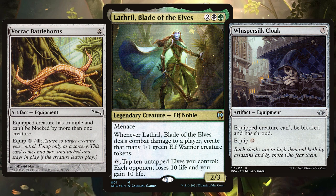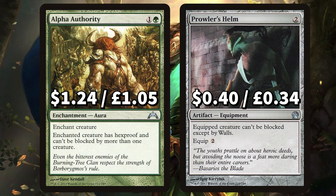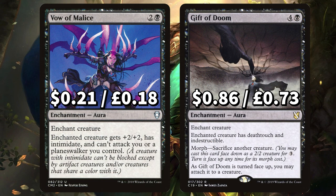Both these give Lathril unblockable, which is key to get those Lathril triggers going. The Cloak will give Lathril shroud though, so making sure this is a later gameplay piece is key as then you won't be able to put anything else on her. There's Alpha Authority to give enchanted creature Hexproof and can't be blocked by more than one creature. And Prowler's Helm that says equipped creature can't be blocked except by walls. Finally there's Vow of Malice to give enchanted creature +2/+2 and Intimidate, and Gift of Doom to give enchanted creature Deathtouch and Indestructible.